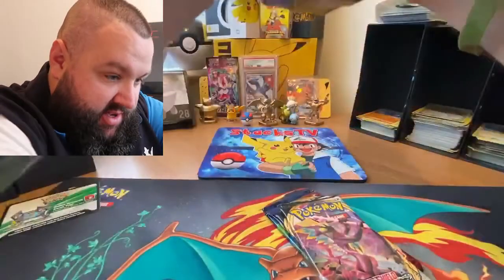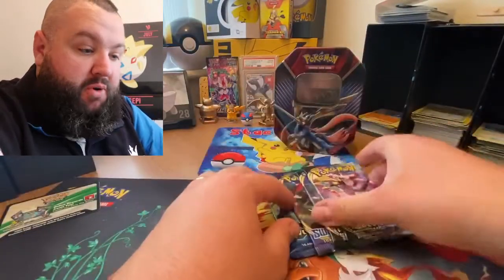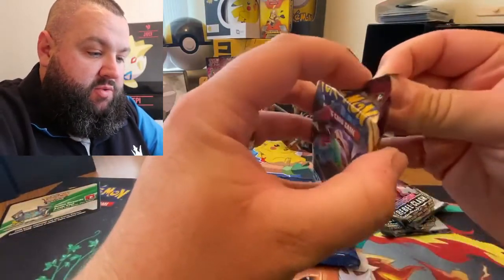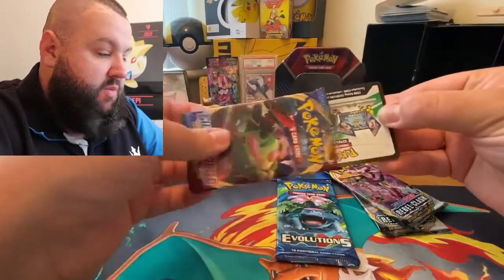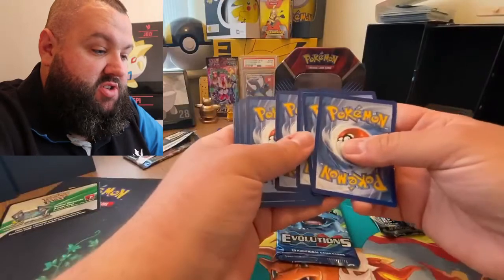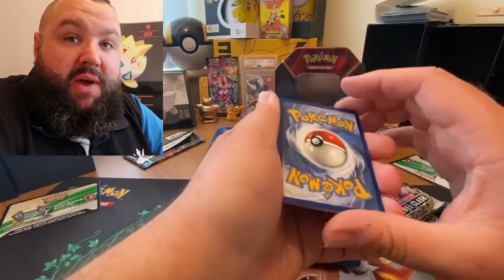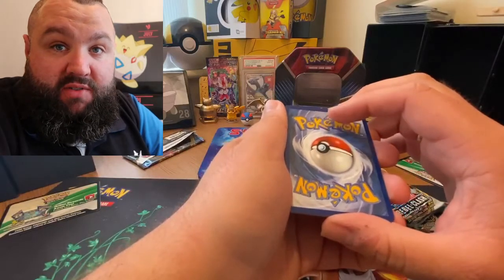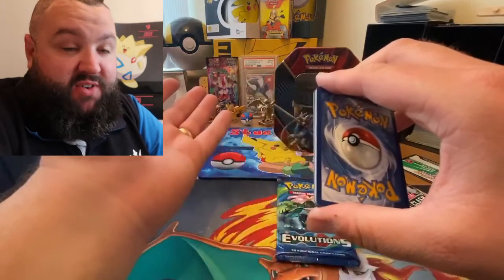That's the tin we get - so four packs. I'm going to leave and save the Rebel Clash. Let's do the Sword and Shield first. This is very well sealed and we've got a white code card again. We did really well with the code cards on that Zamasenta tin - it was really good to us. We didn't get a lot of massive pulls. We've got three white code cards. We're going to play the energy guessing game. I count from three to one then flip them over - so I would have guessed fire on the first one.